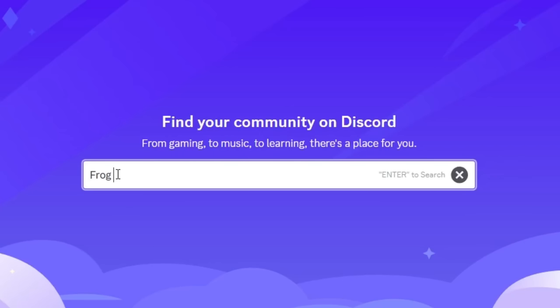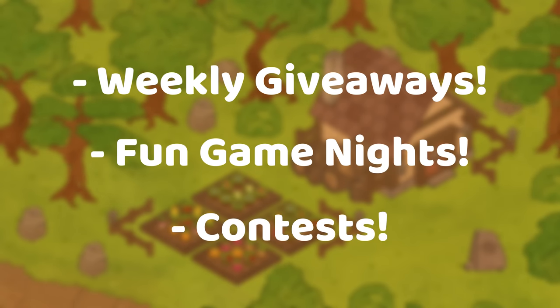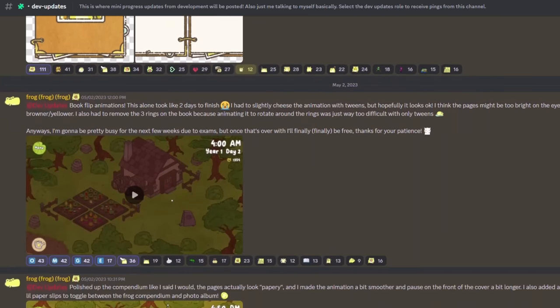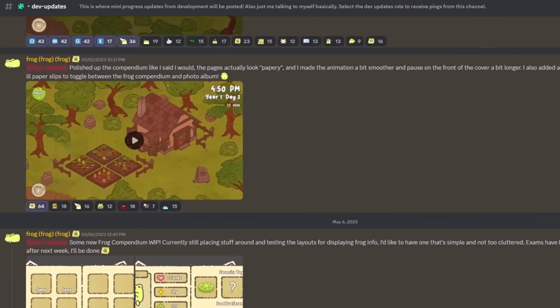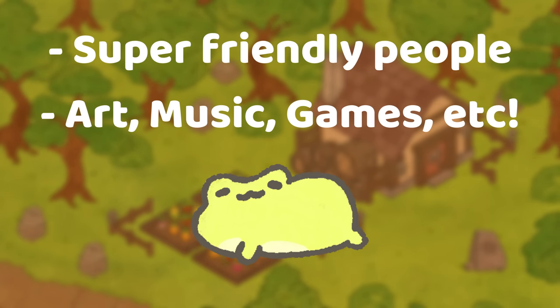Additionally, feel free to join the Frog Island Discord server. We host weekly giveaways for Nitro and Steam games, game nights, and lots of other fun activities. If you're interested in staying updated on my development process on a daily basis, feel free to join the server linked in the description. It's full of super friendly people, and you can chat about basically anything, and even promote your own creations.